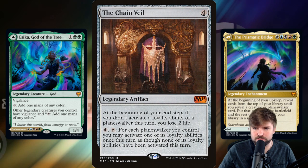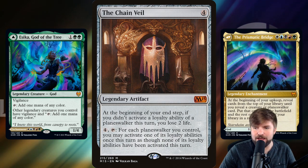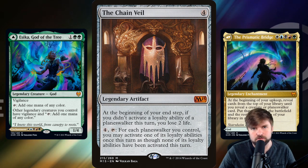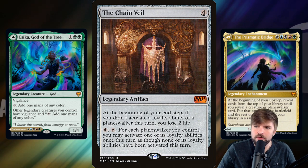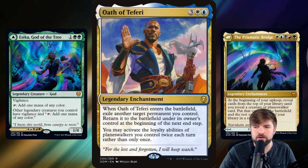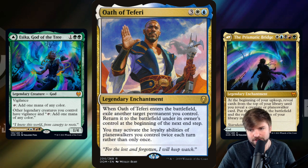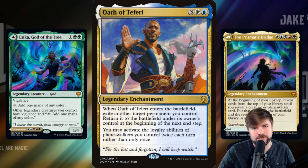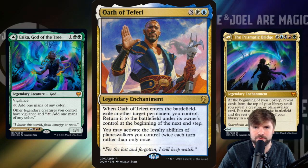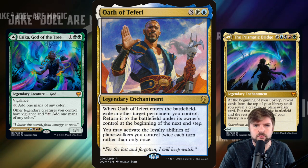And the Chain Veil — at the beginning of your end step, if you didn't activate a loyalty ability of a planeswalker, you lose two life. That's fine, because for four mana and tap, for each planeswalker you control, you can activate one of its loyalty abilities once this turn as though none of its loyalty abilities have been activated this turn. So for four mana and tap, we get to use each planeswalker twice. We also have Oath of Teferi — you may activate the loyalty abilities of planeswalkers you control twice each turn rather than only once. A lot of value from all these free planeswalkers flipping onto the battlefield from Prismatic Bridge, and we need to use things like Oath of Teferi to use their abilities more than once. That's the strong way I would build this deck.